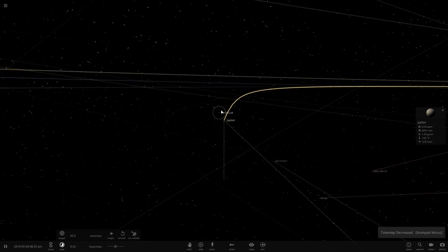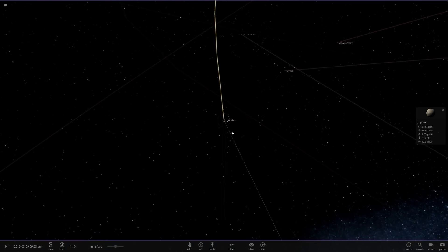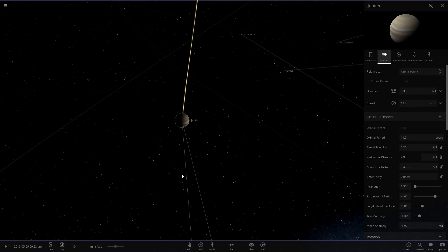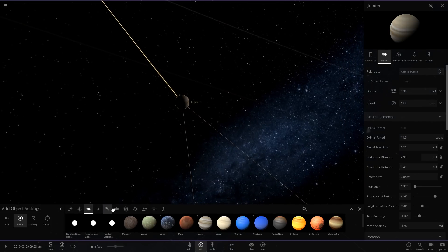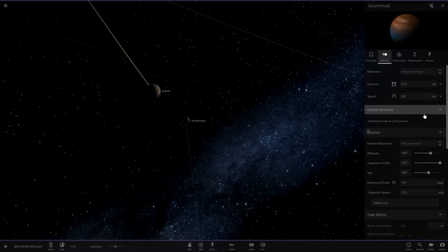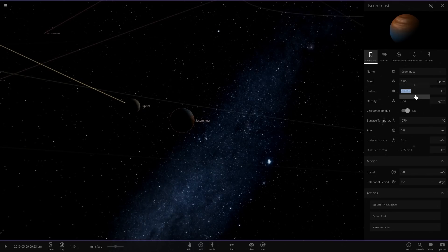We need to get creative with how we're going to do this. We're going to slow down time, pause the game, and figure this out. Jupiter is moving in a particular direction, and we need to know its speed and mass. It's going to be one Jupiter mass — that's easy. Jupiter is moving at 12.8 kilometers per second. So let's grab a new random gas giant, plop it down in front of Jupiter, and set its mass to one Jupiter. Actually, we'll keep the mass the same but lower its radius to increase the density.